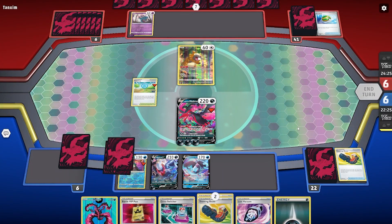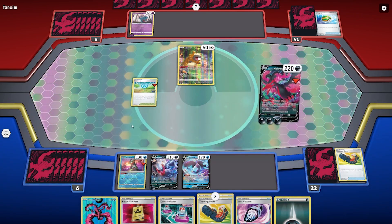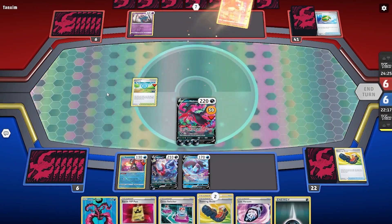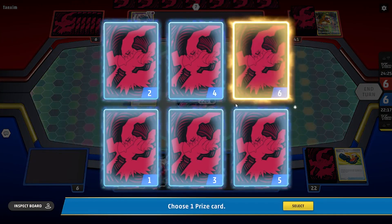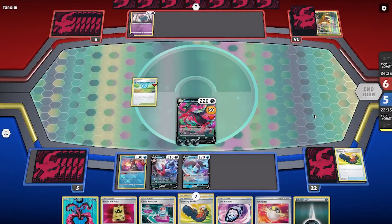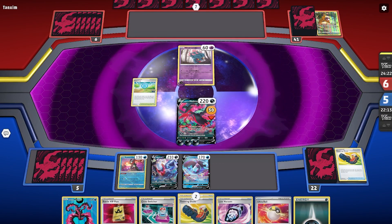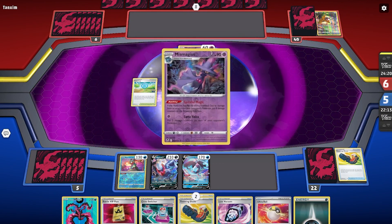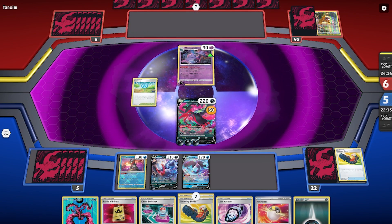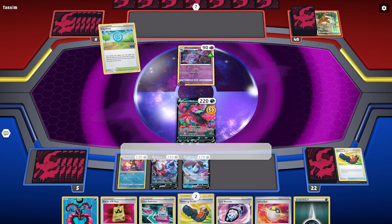We debate whether to use the Trekking Shoes now or save it for later. I decide to save it. We take the knockout and move on. At this point we're feeling good, but if memory serves, this game actually got super interesting from here — mostly because I had no idea what the Mismagius did or what their strategy was. They lose the Radiant Alakazam, which is pretty big — I actually didn't notice that when I was playing. They Fog Crystal into something: what looks like the pre-evolved version of Lunala.